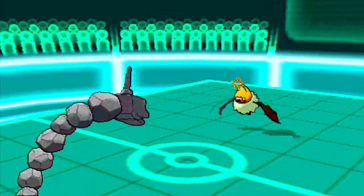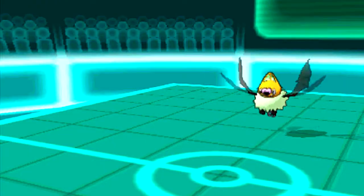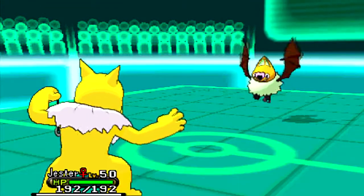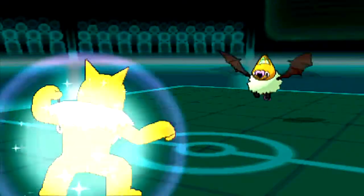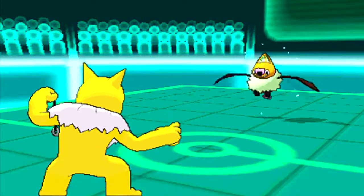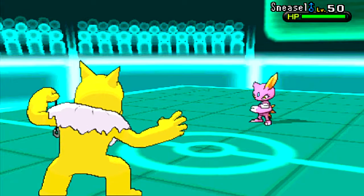I bring in my Onix and get a Taunt off, which I thought was really good at this point, because obviously Swoobat likes using Calm Mind along with Simple — but this isn't a normal Swoobat. I deduced that this is a Choice Specs Swoobat, because it actually did a whole lot of damage, more than I thought it would. So I'm expecting it to go for Energy Ball here, knowing it gets that from past experience, and I switch into Hypno, because Hypno is pretty much safe unless it has Shadow Ball.